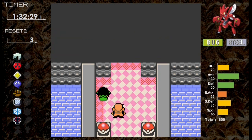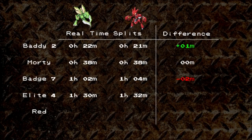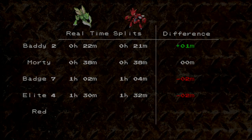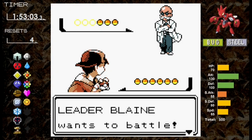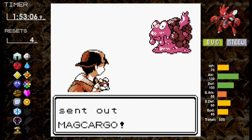Scizor defeated the champion in about 1 hour and 32 minutes. Scizor is still behind by 2 minutes. Can Scizor shave a few minutes off by the end of the game? We're at level 66 with two badges left — Blaine and Blue. The reset counter has increased by one: we took a critical hit Flamethrower that wasn't filmed. The next battle against Blaine could be a challenge since Magcargo isn't fully settable and is part Rock type.